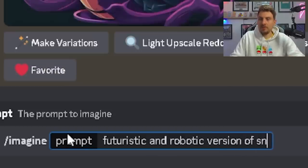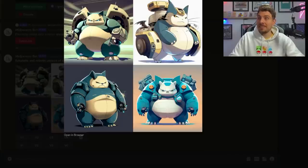Okay, let's go with Snorlax — futuristic robotic version of Snorlax. These look amazing, these look insane. I can't believe how good these look. I think the one in the top right hand corner probably looks more Pokémon design-like than anything else.